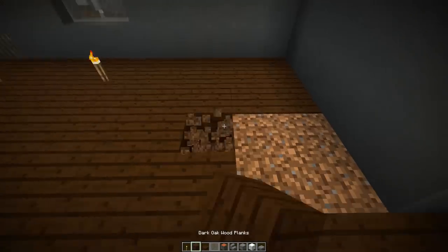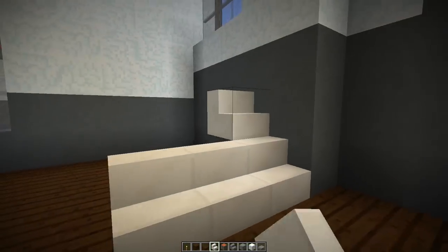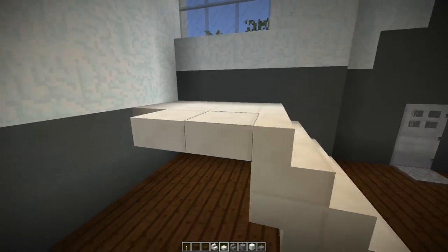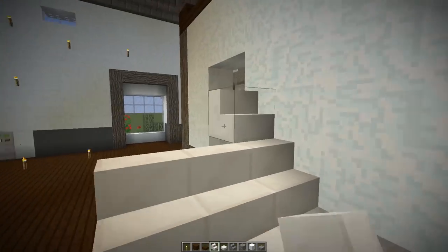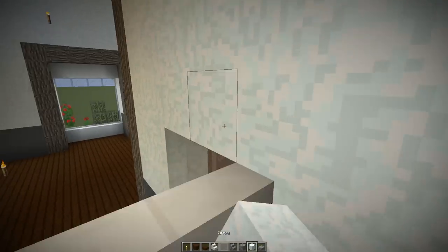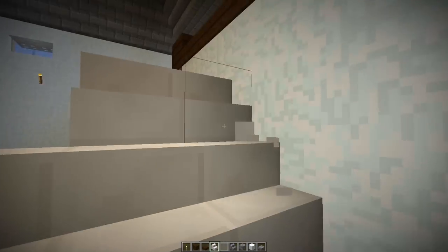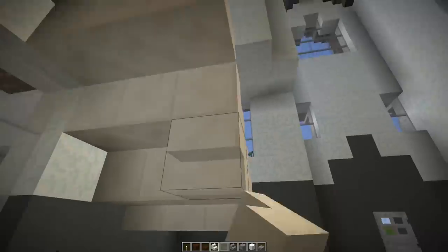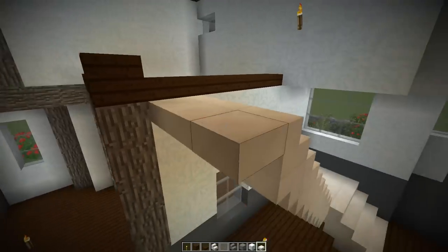Some things need to be moved or removed in order to create certain features. A staircase in a large build is one of the dominant features of the house, particularly when you walk in. If you're tackling a large house, you don't want to have a tiny hallway — you want to be welcomed by a grand entrance with a large staircase.